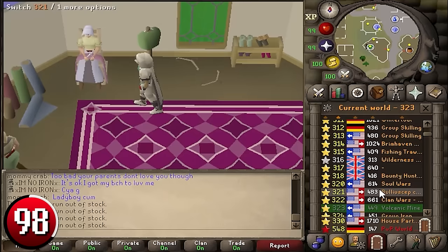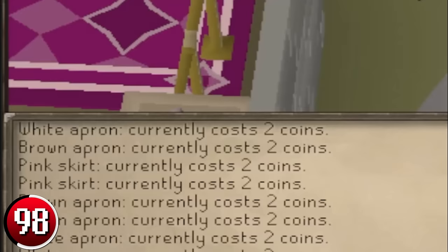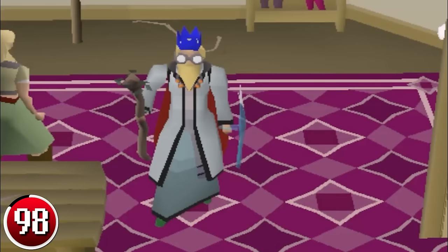Buying Pink Skirts and Aprons: go to the Clothing Store in Varrock and buy pink skirts, along with brown and white aprons. This method is very similar to the General Store buying method, where you buy out the stock in each world and then hop. The profit per item is slightly better, making you sometimes up to over 100 GP per item, equating to around 150–200k per hour.